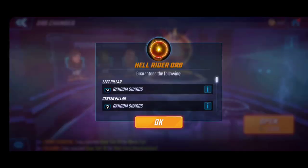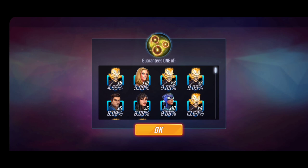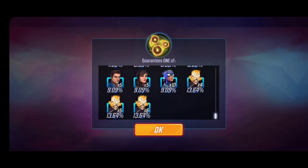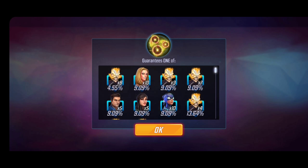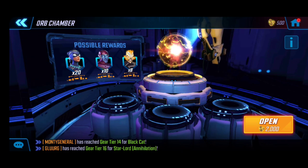Looking at the orb drop rates: the most common lowest drop is 3 fragments at 9%, but there's also a chance to get 7 shards at 9%, and 13.64% chance for 4 shards. Five and six shards are actually looking really good. That's why hitting the 40–45k mark really helps ensure you have it. You'll also unlock the 3-star version of Ghost Rider, which is a nice little bonus.